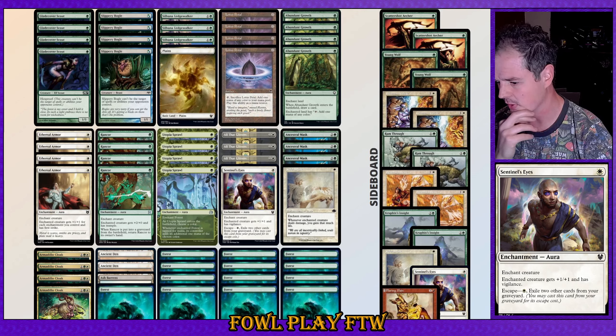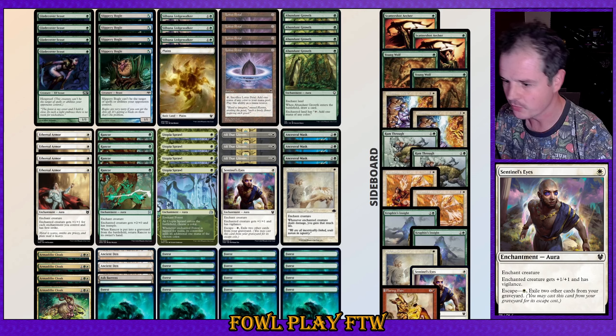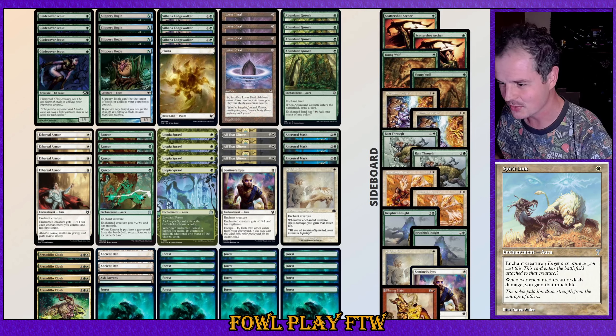Not too many matchups where we needed to sideboard in Ram Through — I think we brought it in in one matchup but it wasn't super critical against that Jeskai Affinity deck. Kruphix's Insight just seems fantastic at the moment, really good at refilling our hand. Something I should probably be more aware of when sideboarding it in is maybe sideboarding out some Lotus Petal — as much as it pains me to say that. The more enchantments we've got to hit with Kruphix's Insight really fuels up its power. We saw there especially in that final game against Delver when we Kruphixed into Abundant Growth plus Sentinel's Eyes, it was pretty medium. But we still got the victory regardless. I think the deck is reasonably placed at the moment — if there's lots of burn running about, especially with that Reckless Impulse effect, there's going to be burn about, and if we can abuse that with Armadillo Cloak, Spirit Link, and Hexproof, why not?